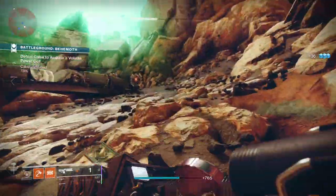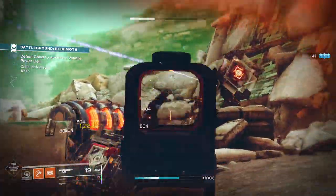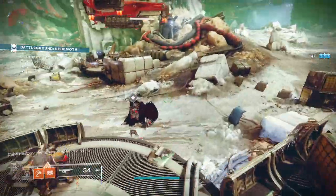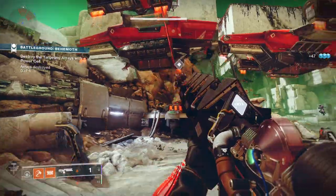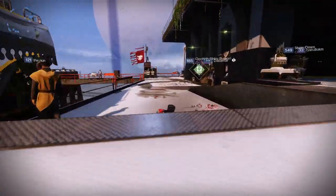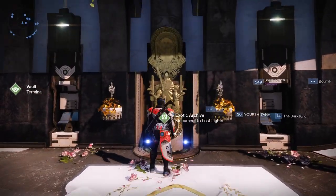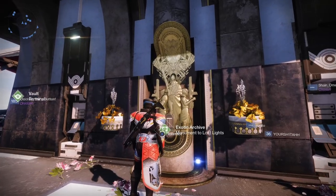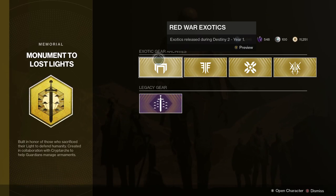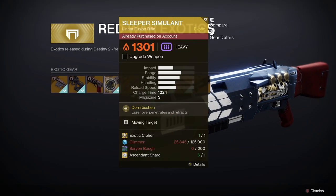Without further delay, let's dive into the steps required to get one of the most powerful exotic power weapons in the game. Sleeper Simulant is now much easier to get — you can buy the exotic linear fusion rifle from the exotic kiosk in the Tower, which you can find next to your vault. It's called the Monument to Lost Lights. You can see it from the director, and you'll always notice it in the Tower because it's constantly blinking.